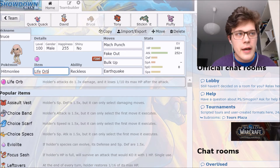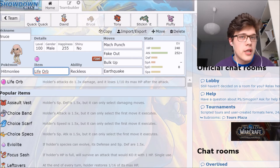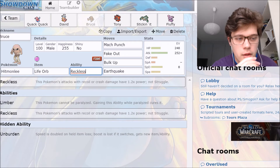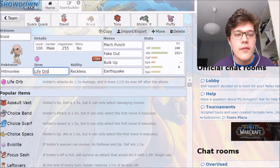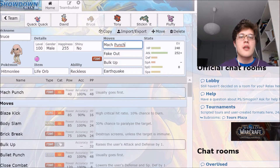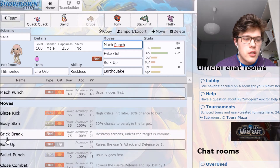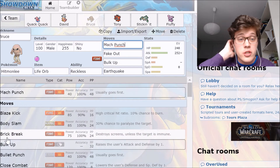He's working the Life Orb. I originally planned to put Normal Gem with Fake Out and High Jump Kick to get the flinch and take out opponents, but I realized Normal Gem is a one-time usage — especially with the Reckless ability — so I decided to go for Life Orb to raise the attack of all moves and make Hitmonlee more of a rounded threat. He's rocking Reckless ability still, with Mach Punch being a priority move. I had some considerations for Focus Punch, but decided to put Mach Punch so I can do priority damage if the opponent is on low health.